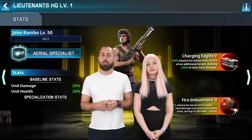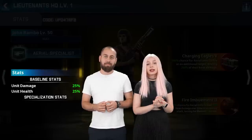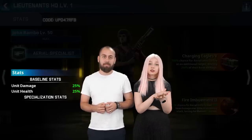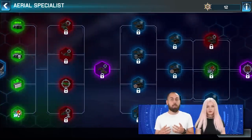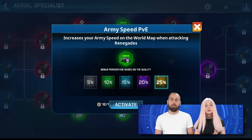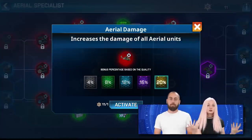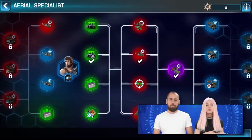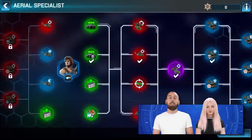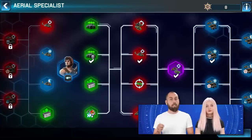The Rambo Lieutenant also has two additional sets of eye-catching stats. The baseline bonuses enhance unit damage and unit health, increasing with each new Lieutenant level. The specialization bonuses are passive, connected to Rambo's skill tree, which has many powerful skills along its branches that improve the Lieutenant's specific unit type. Because John Rambo is an Aerial Specialist, all his specialization bonuses affect Aerial units. To unlock bonuses on the tree, you need skill points earned by upgrading your Lieutenant's sub-ranks. Click on the video here to learn more.